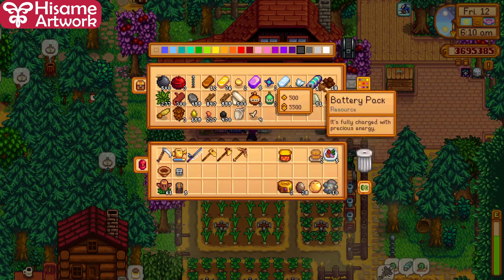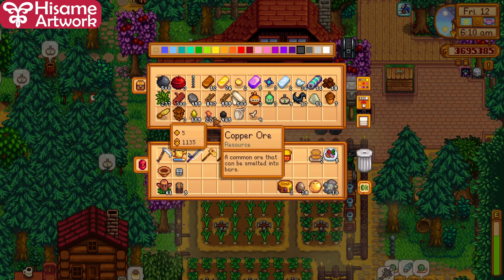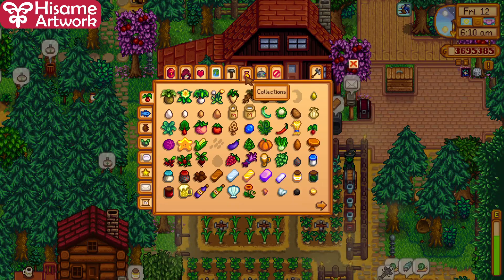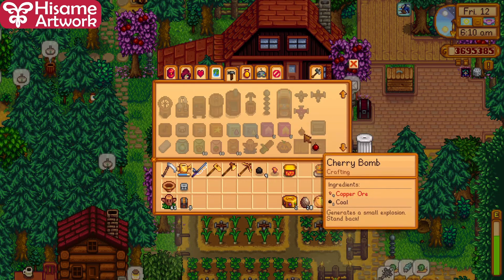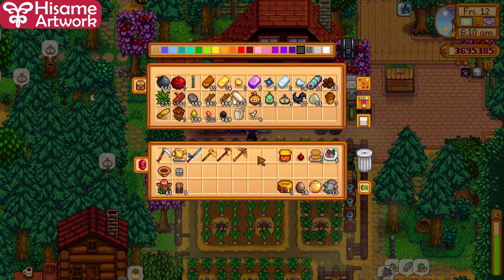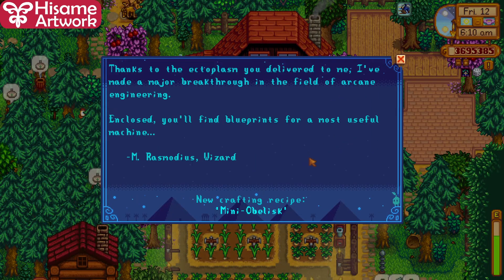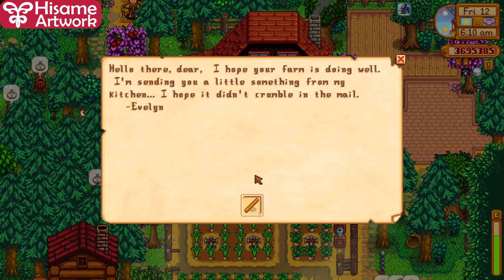Hi everyone and welcome to another episode of my Stardew Valley Forest Farm. Today I'm going to try and make a bomb so I can release the guy stuck in the mine — the cave. Hopefully this cherry bomb is enough. I'm gonna have to buy a mini obelisk. I might have to buy a bigger bomb from the dwarf if that's the case.